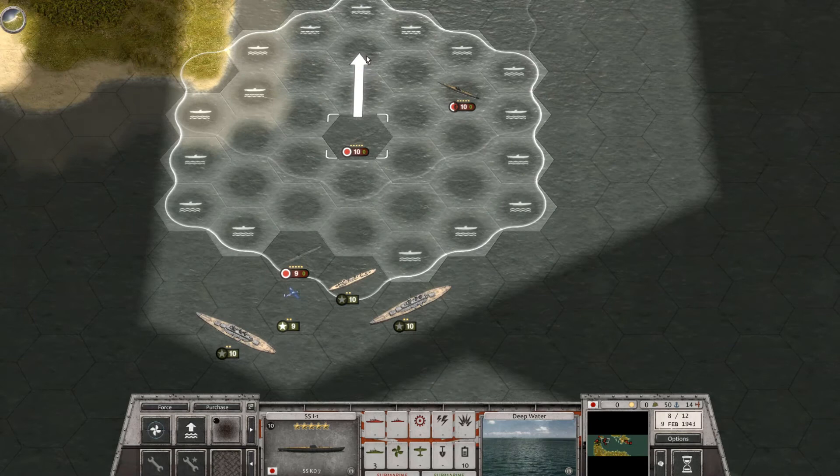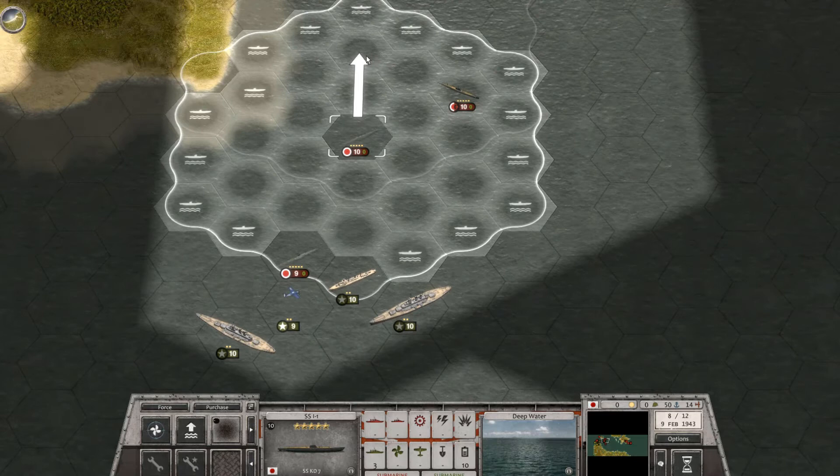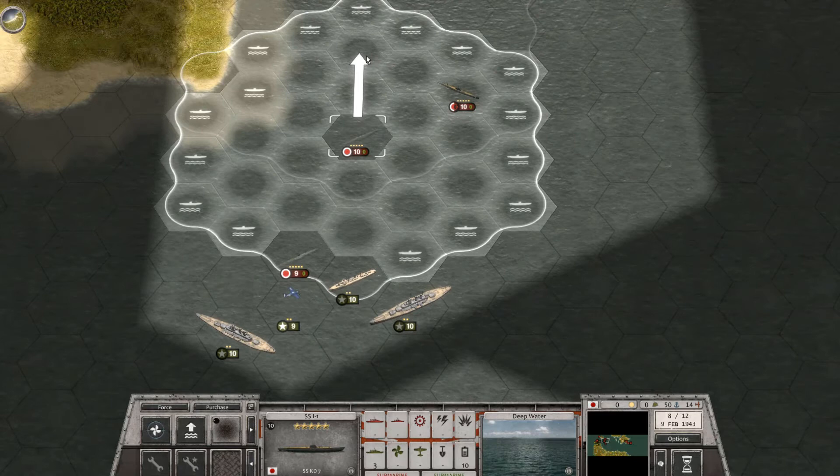On the Japanese half of the turn, my patience with my submarines was finally rewarded when one of them maneuvered into position to launch torpedoes at the battleship USS Washington, and scored a hit.